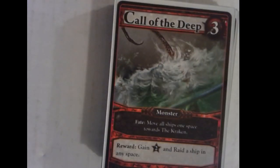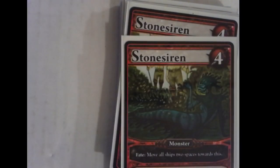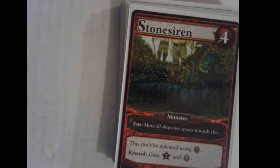Next up is Call of the Deep — our first fate effect. Whenever a Call of the Deep is first flipped into the center, all ships move one space towards the Kraken. Since there are seven spaces on the board, you can never be equidistant from the Kraken, so it's always clear which direction you're pulled. Ships can move clockwise or counterclockwise, but they can never jump from one side of the board to the other. Right up by the Mystics and Heavies there's a loop-around space with a clear graphic showing they're connected. This allows you to raid a ship in any space — just take one of their treasure and put it in your pile. There are actually five or six of these in the deck. They're going to make you move a lot, but raiding and forced movement are really important.